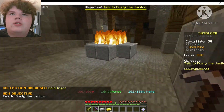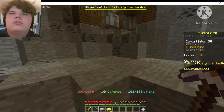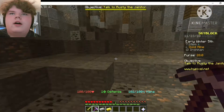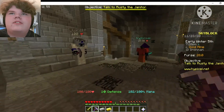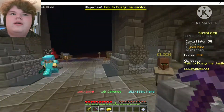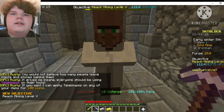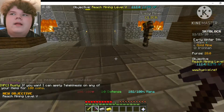The smoke alarm was going off downstairs — apologies for that. Okay, we need to talk to Rusty the janitor who is up here. Here is Rusty: 'Hi, I'm the janitor of this mine. You would not believe how many people leave ingots and stones behind them. Everyone should be using Telekinesis on their tools. I can apply Telekinesis on any of your items for 100 coins.'